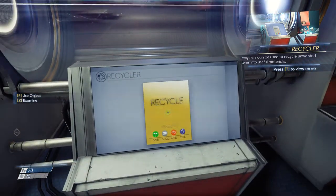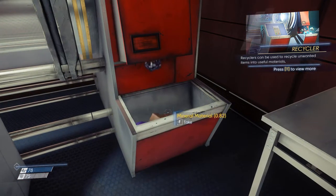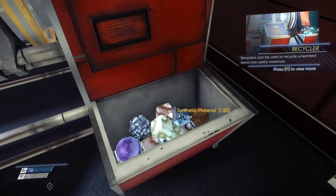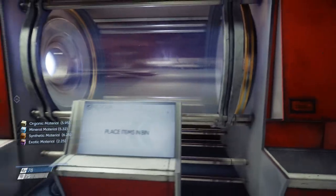So all that stuff's in the recycler now — you just run over here, hit the button, and it dumps all the materials into this bin. Just hold down your take button and you grab it all up really, really quickly.